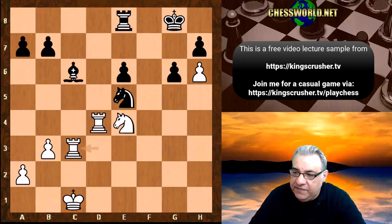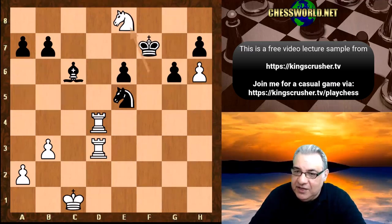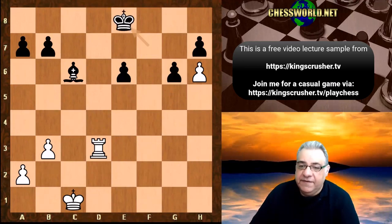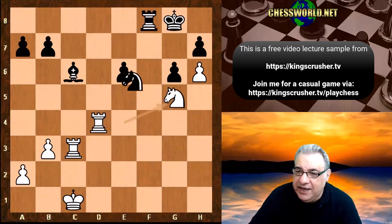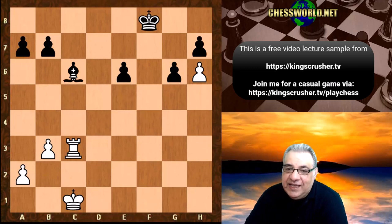So we have Bc6, Nxe4, now Nxe5. If Bishop takes e4 this position is fine for us — a rook on the seventh rank starting to win material. So Nxe5 we have Rc3. Now this is an accurate move. If Nf6 check — Alpha Zero moves accurately — this is just equal actually. This particular position is just equal. Now we're going to get something similar. Black's got two pawns for the exchange.